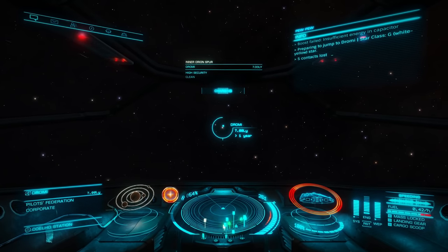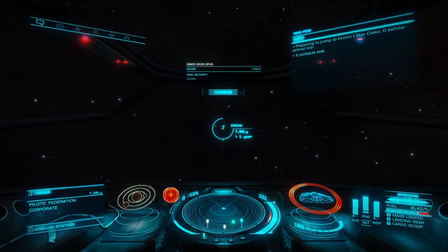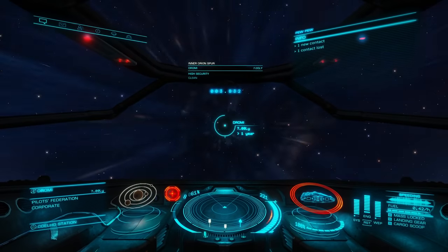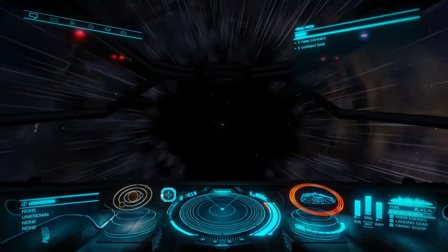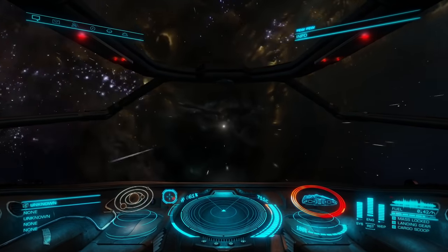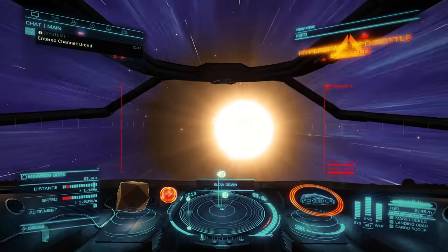To the right-hand side of your radar is your speed gauge. If you keep your bar within that red area, you can actually maneuver your ship much better. To the right of that is an icon of the current ship you're flying, as well as your shield strength and hull integrity. Next to that is your distributor power output for systems, engines, and weapons. I highly recommend making hotkeys for each one so you can easily switch power between them when you need it. Last but not least, you have your fuel gauge, mass lock, landing gear, and cargo scoop indicators.